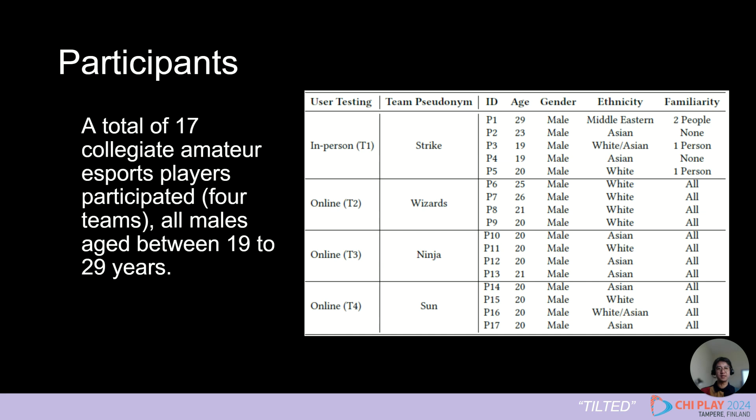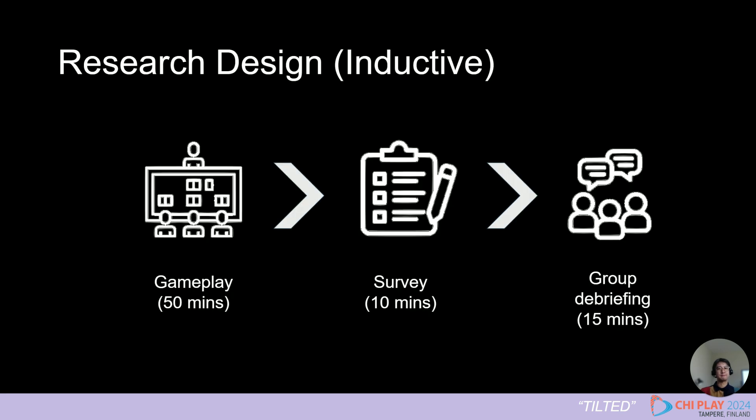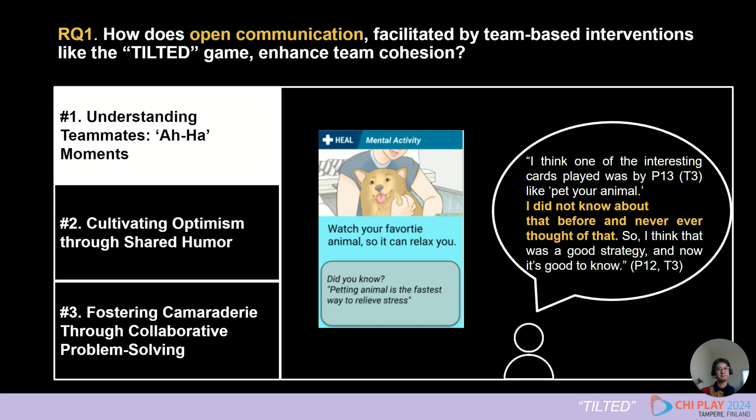We wanted to understand the impact of the Tilted game, so we conducted user testing with four youth amateur esports teams. This research is based on the results of those user testings, conducted inductively, starting with gameplay and surveys and ending with group debriefings. Our first research question concerned the role of communication in the Tilted game, revealing three themes: understanding teammates, increased positive mindset, and fostering camaraderie.